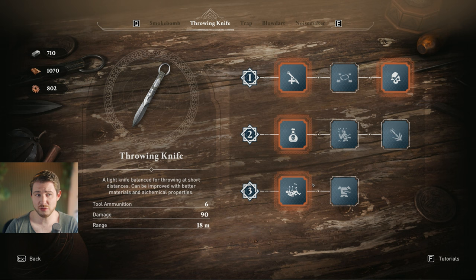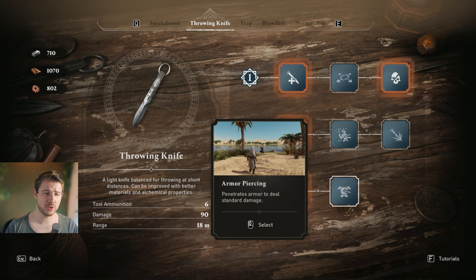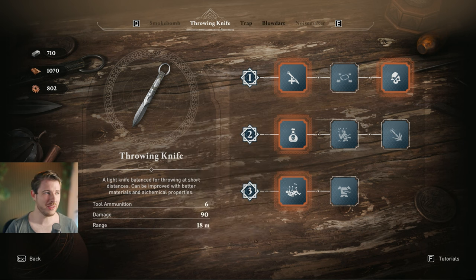For Tier 3 you can choose between two options. Pick Armor Piercing if you have problems with armored enemies — I personally just throw a smoke bomb and assassinate them, but it's a nice perk. The other option is Corrode the Body, making bodies disappear so you let them hit the floor and nobody will know you were there.